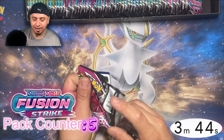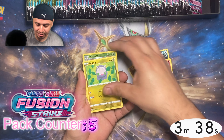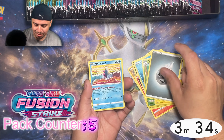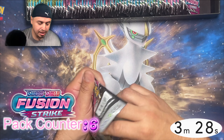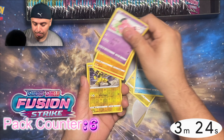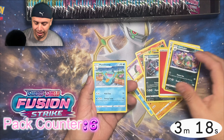Nothing so far. Not even a regular holo. That Mankey has like a fold down the middle. We got a Pansear. Hands start slipping all over the place. Now, this is Fusion Strike — it does not have a trainer gallery, so the reverse slot is nothing but a reverse. The rare is behind the reverse, just like that.